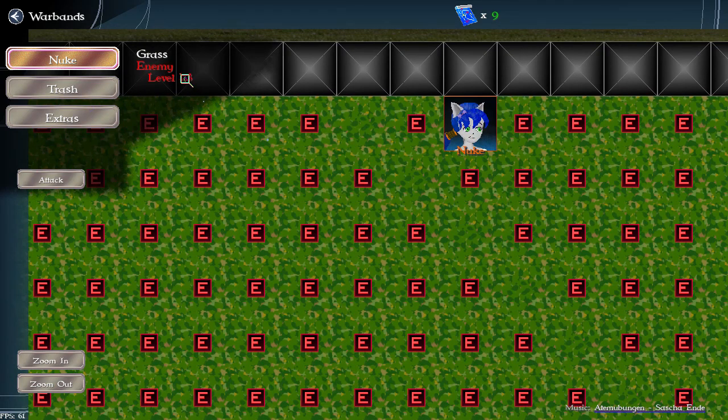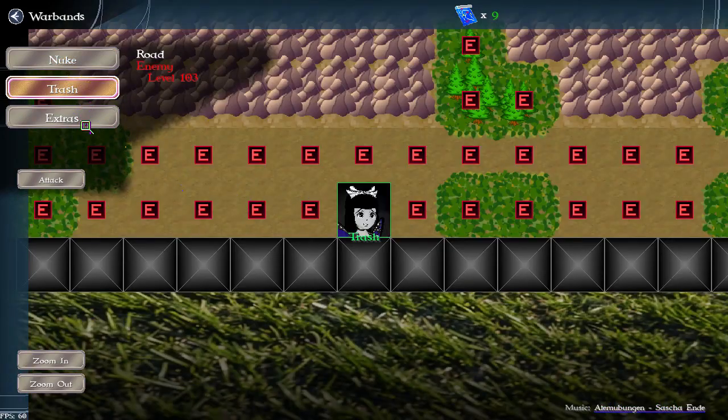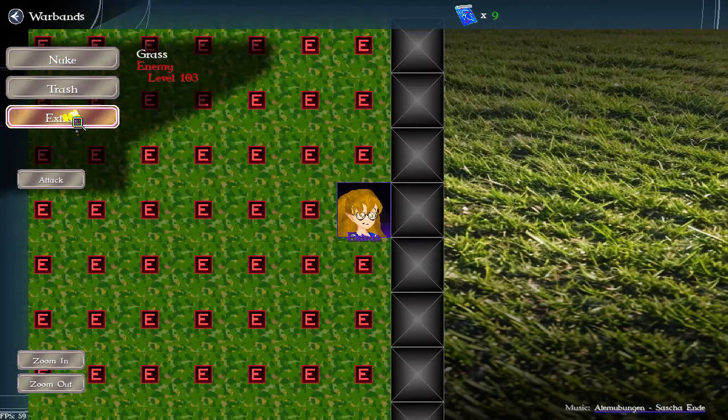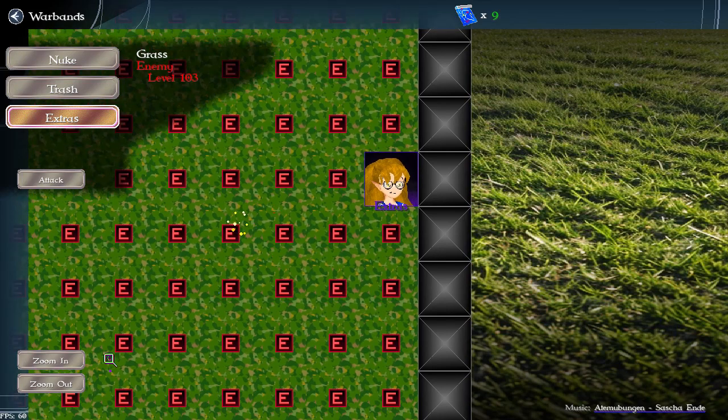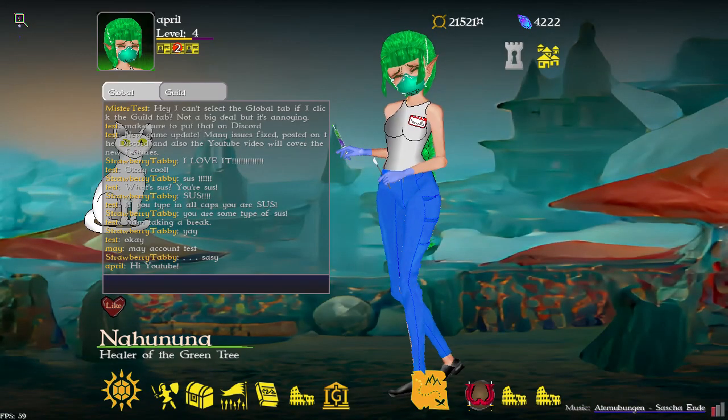So, nuke is going to be stuck there. If they could only go over one space, then they could follow this trail. Trash isn't going to do anything, and neither is grass.